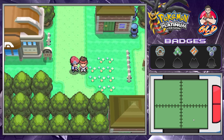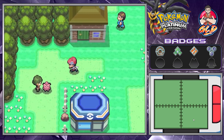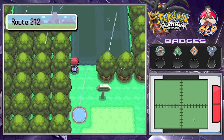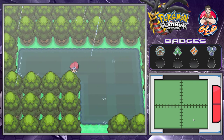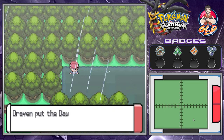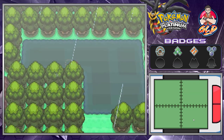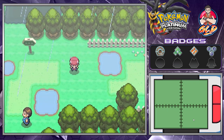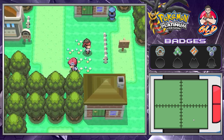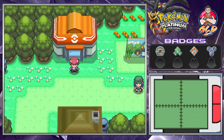There is a specific spot in Pastoria City I want to go to — it holds something very important. If you go down near route 212 next to the marshland areas and point towards this direction, you'll find yourself a Dawn Stone. For those who don't know, the Dawn Stone is needed to evolve our male Kirlia into Gallade. We're going to stop here for this episode — next time we'll visit Pastoria City and battle the gym leader. Thanks for watching, see you guys next time!